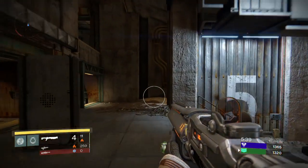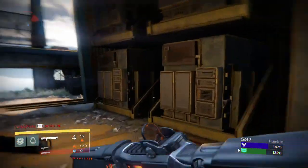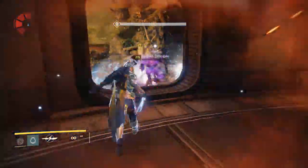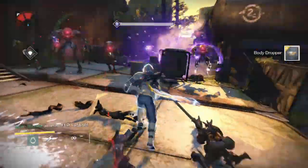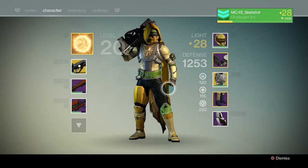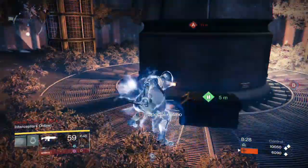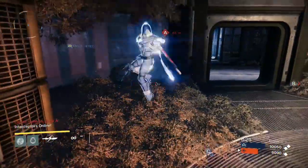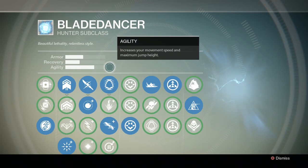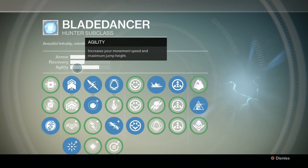Last but not least we have agility, which I find one of the strongest needed attributes of your subclasses. Now of course I'm a bit biased because I play as a hunter — mostly blade dancer — so I use a speed build almost the entire time. Just like recovery goes to warlocks and armor goes to titans, you've probably figured out that agility goes to hunters. The hunters can pull the most agility out of the agility stat and have a slight advantage over titans and warlocks — even more evident with the blade dancer class. Now what is agility exactly? In short, agility affects two things: your movement speed and your jumping.